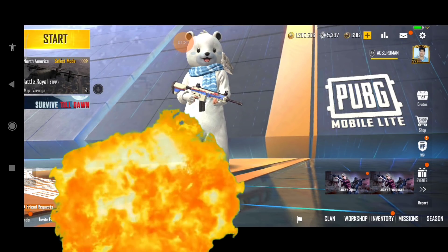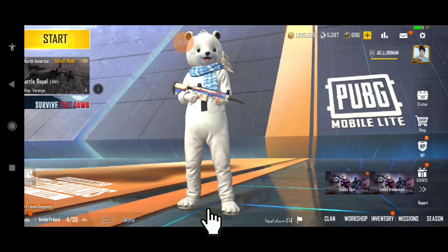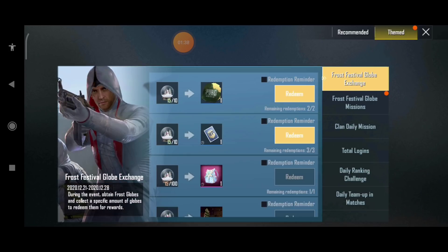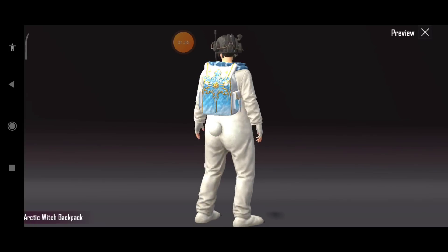Let's see the other equipment that has come here. In the event section, you can see this lobby — you can place it in Christmas. But for this, you have to have this ball like Christmas. Then you can collect this back skin, but you can use it for a limited time only.